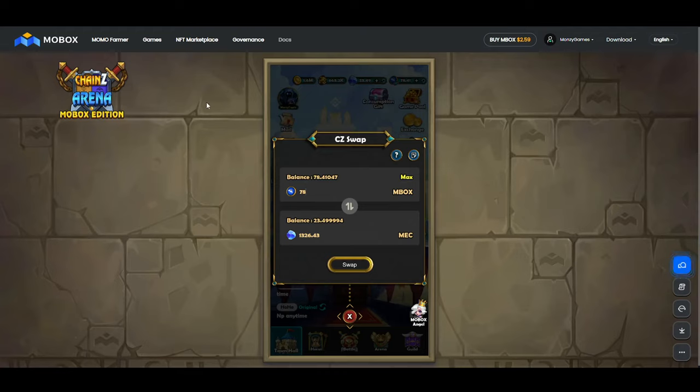This is pretty much the best place to swap when it comes to MEC. Otherwise you'd have to withdraw it all the way to the Momo Farmer, sell it on the market, and wait for someone to buy — and people can undercut you and all these things. A swap function for MEC is definitely needed, and so far the only place I know of that has it implemented is inside Chainzy Arena.